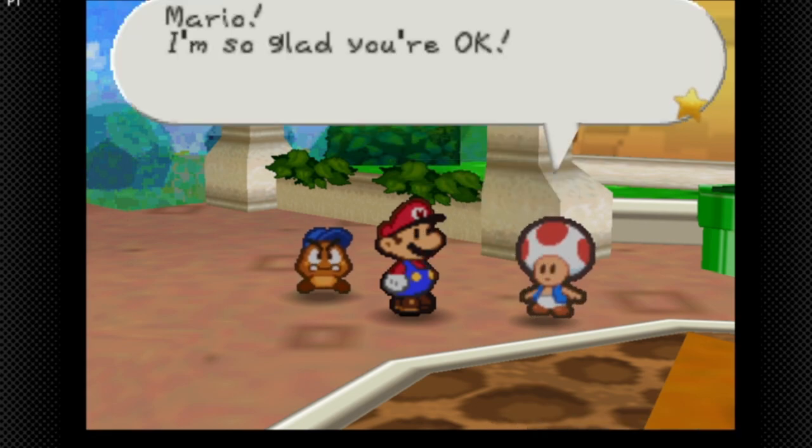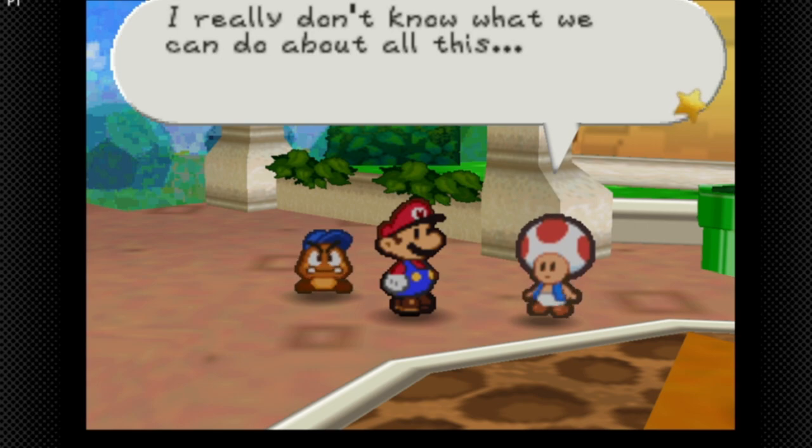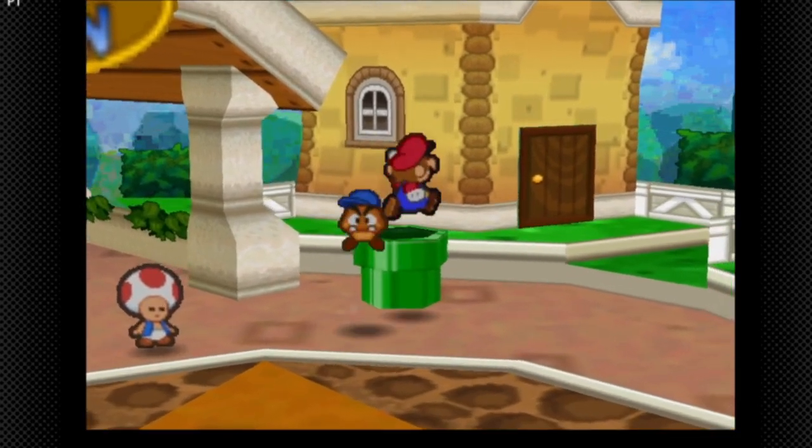'Mario, I'm so glad you're okay! The town is in an uproar — the Princess kidnapped, the castle uprooted. It's bedlam! I really don't know what we can do. Please, Mario, stay behind us!' Interesting thing — if we go back to Mario's house, there's Luigi.